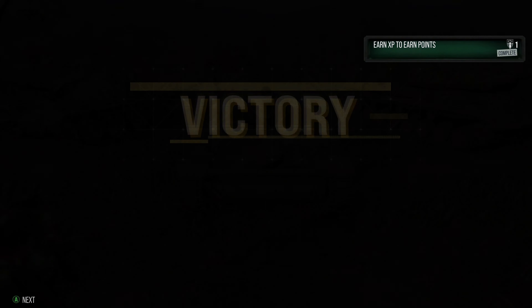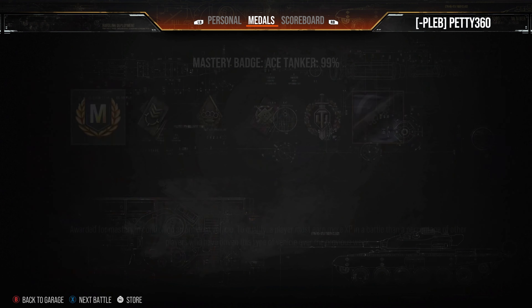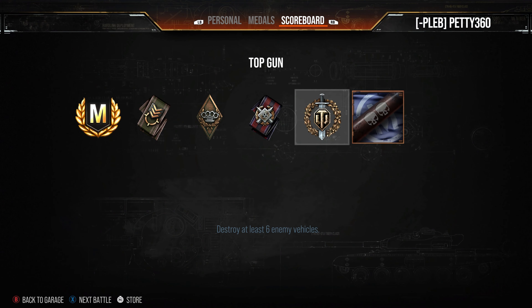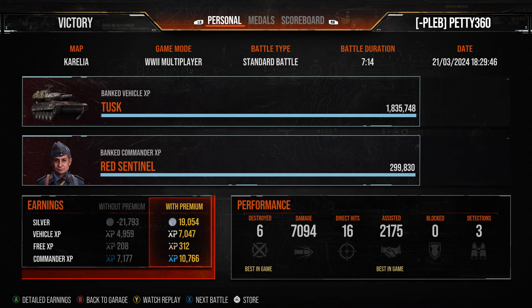Glorious times! Victory — six kills, 7094 damage, 2.1k assist, another 9k combined, but this time 7000 damage, top gun, ace tanker, 2088 base XP. A really great game for the Tusk, which is honestly a delightfully meme-y tank to play. You can have an absolute laugh with it — it's my third most-played tank. The contract for the Tusk is probably coming towards the end so a lot of people should hopefully be earning it right now. Thank you very much for watching and I'll see you next time.